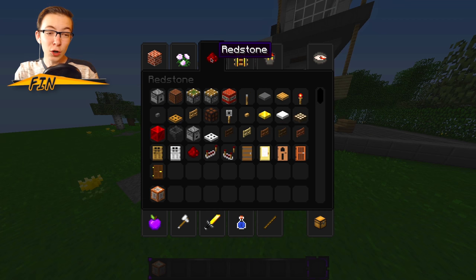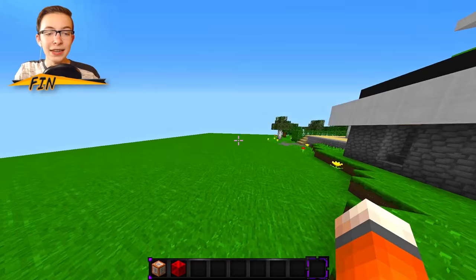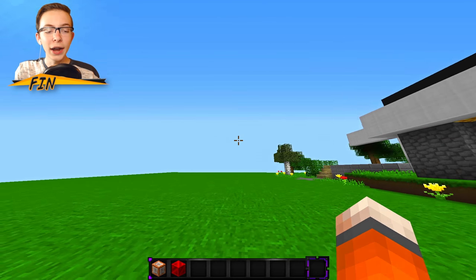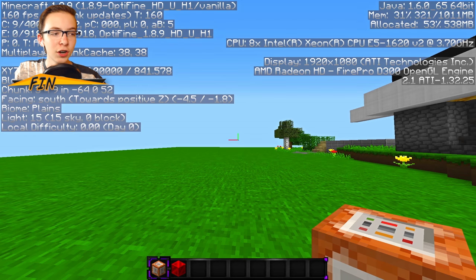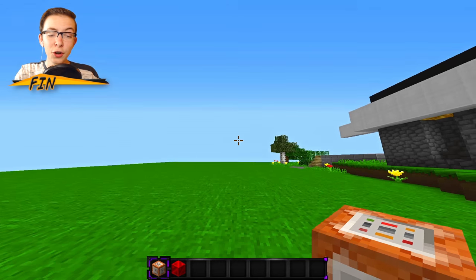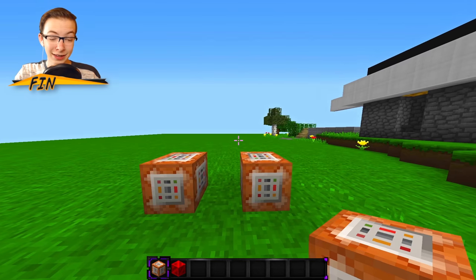Then you're going to want to go to redstone in your creative menu and get a block of redstone. Make sure you are facing south in a blank area, because this is going to spawn the piano builder. Make sure you have a nice open area and you're facing south — go into your F3 menu by pressing F3 on your keyboard and make sure when it says 'facing' that you are facing south. Once you know you're facing south, place down two command blocks one block away from each other, just like this.